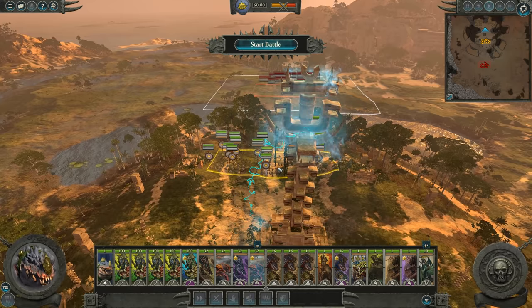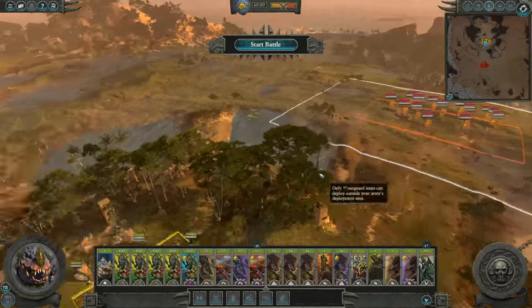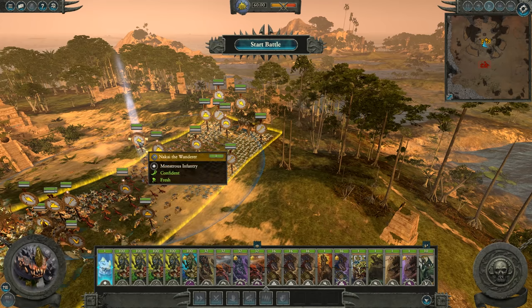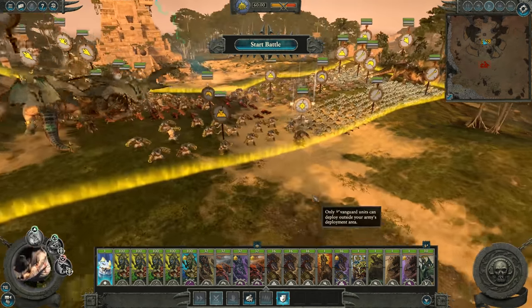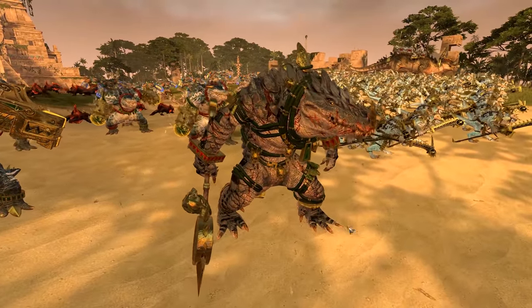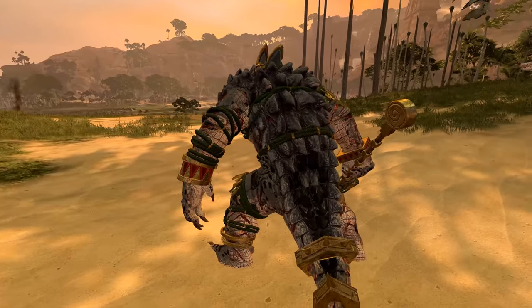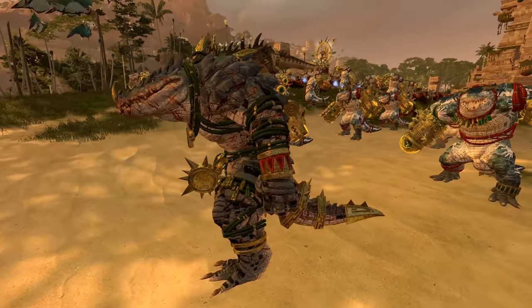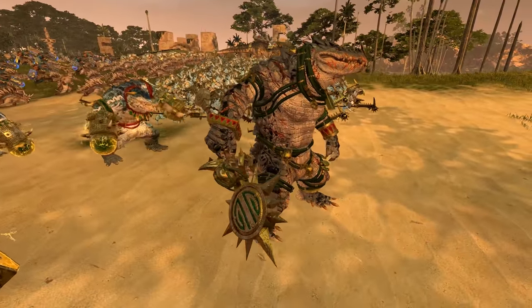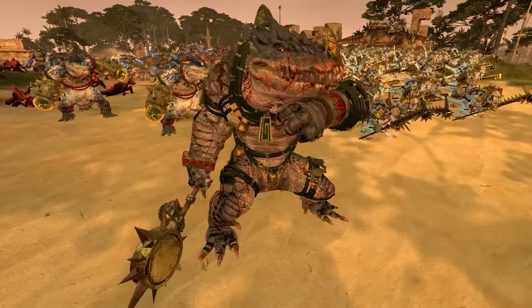We're on the map. We're defending, which seems apt — the scenario being that the Huntsman has come to claim the Slann Gold, and the Spirit of the Jungle with Nakai the Wanderer will not let them have it. Let's have a quick look at all these units and then set up deployments. That's Nakai the Wanderer — a mighty Kroxigor who's seen quite a bit of action, many battles, with all the scars. He's carrying what looks like a massive staff or a huge mace.